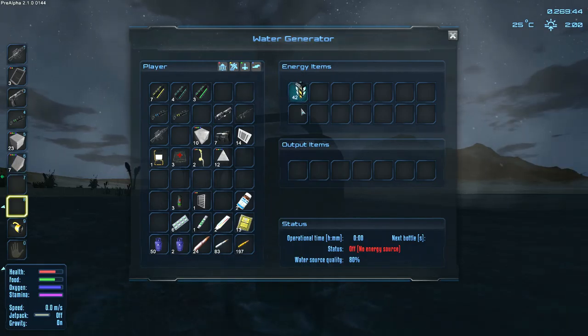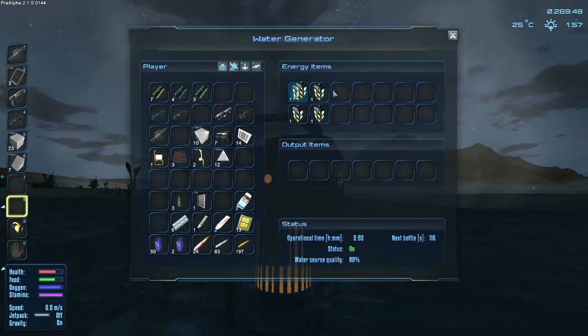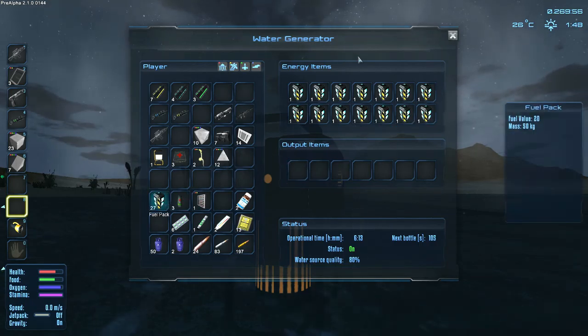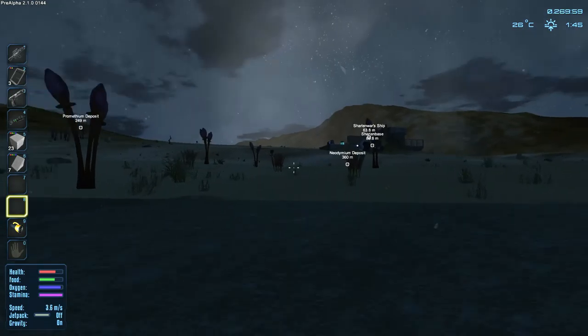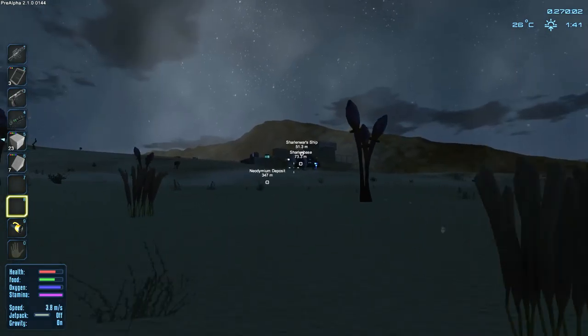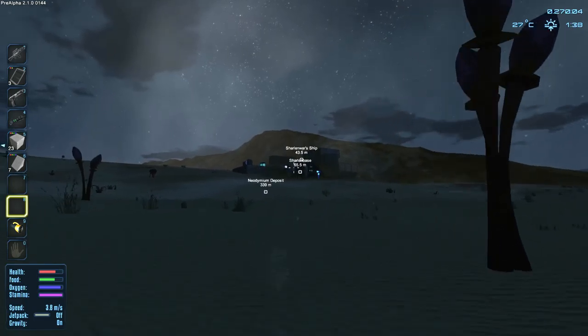Oh that's not good actually. We need to power it - oh there we go, 80 percent. We want to load it up with energy items, which means we're going to need to build more. Perfect - that will be capturing bottles. We do have a ton of oxygen so that's not a big deal.